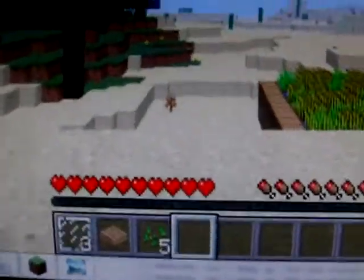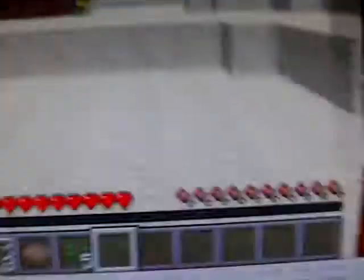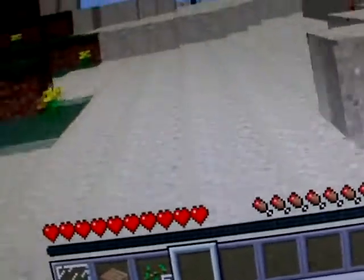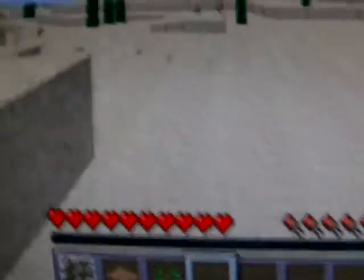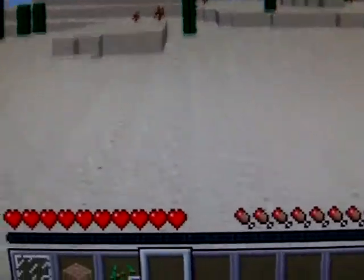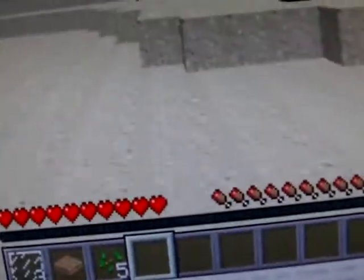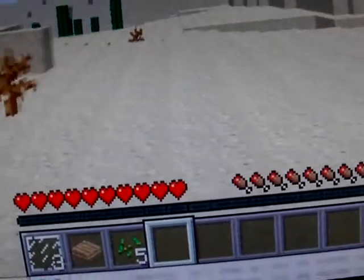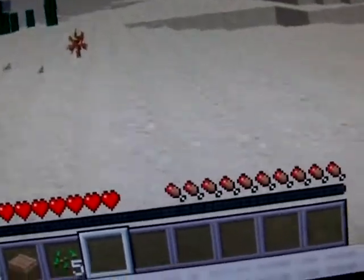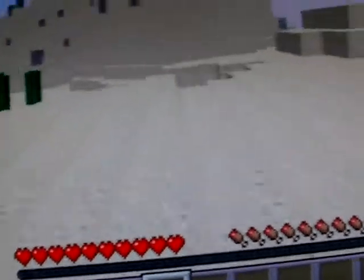Shall we move on? Sun's going down — this could be a perfect time to find some endermen, because endermen are pretty impressive. You can kill them and they drop ender pearls, which I like. I'm going to start a let's play on this soon, but this is like a showcase to show you all the stuff that's been added.